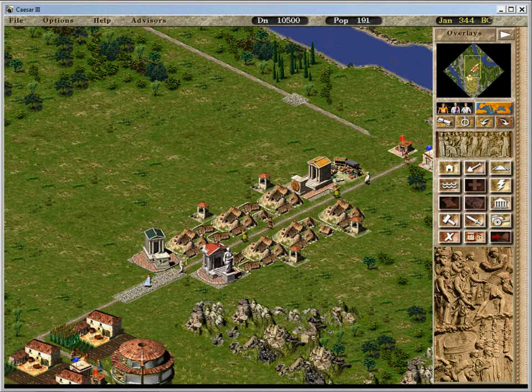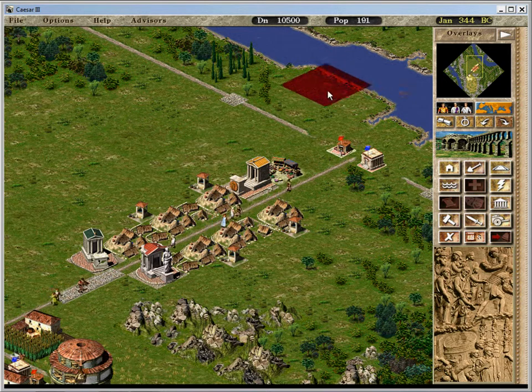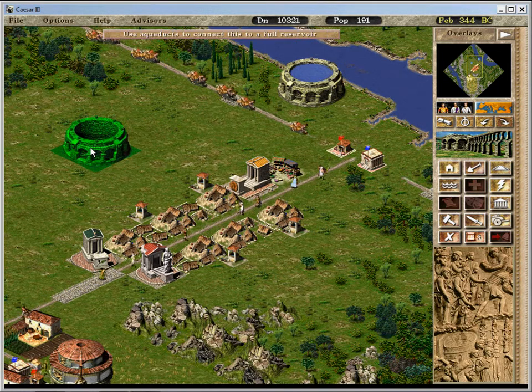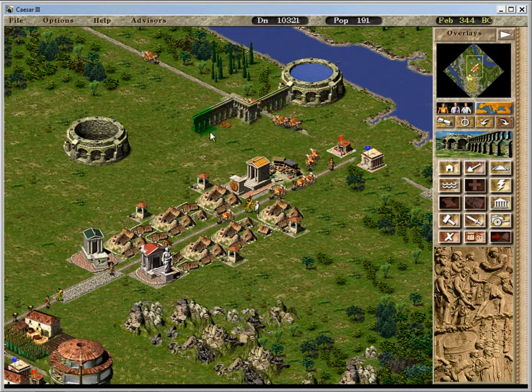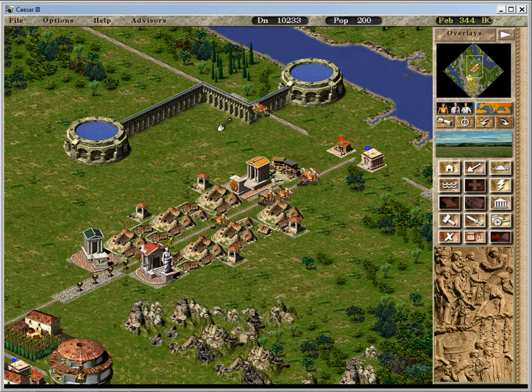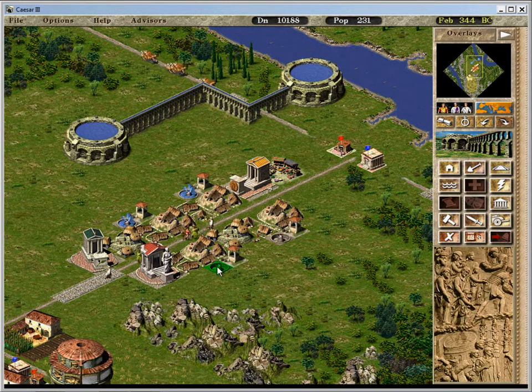Now water. Water's pretty basic, except it wants a whole bunch of stuff. Reservoir — you don't want reservoirs too close to your population, but you need it close enough for your wells. I need to connect with aqueducts. And fountains — not wells. That's close enough, but this isn't.